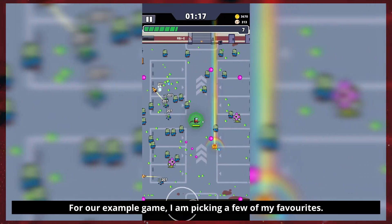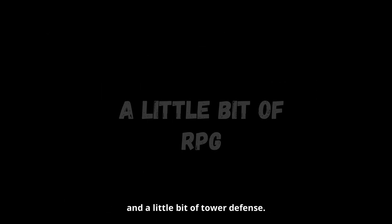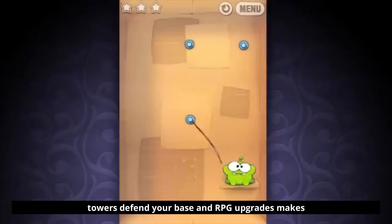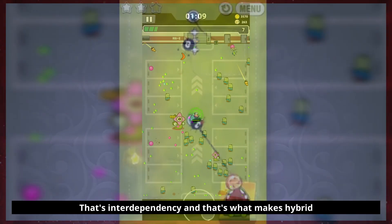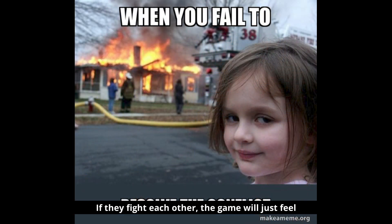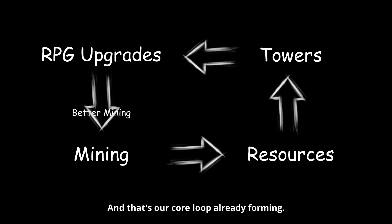It means adding just enough genres to make it feel richer and longer lasting than a simple hyper casual game. For our example game, I'm picking a few of my favorites: resource management, idle mining, a little bit of RPG, and a little bit of tower defense. Why these? Because they complement each other really well. Mining gives resources, resources power towers, towers defend your base, and RPG upgrades make the mining more efficient. That's interdependency, and that's what makes hybrid games feel satisfying. If your genres support each other, gameplay feels natural. If they fight each other, the game will just feel confusing. So in our case, mining and resources feed towers and RPG progression — and that's our core loop already forming.